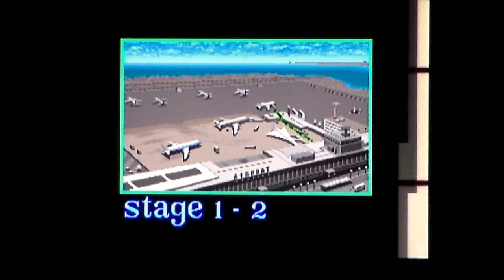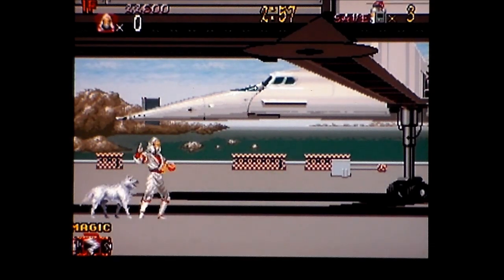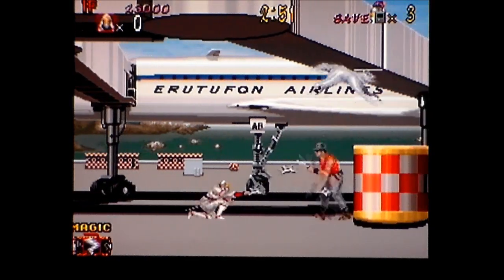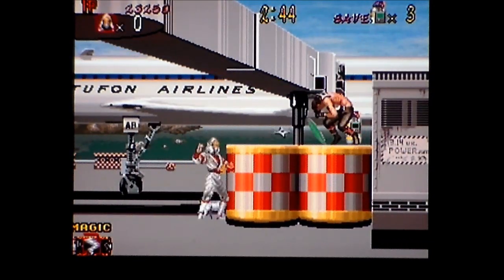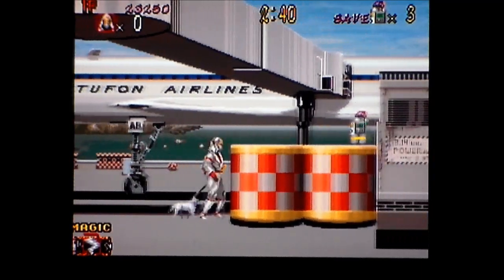It's got the same sort of map stages showing you where they are. They don't look like they're lifted out of a ring folder. Look, it's Concorde — true story, my dad worked on Concorde, he was a draftsman on the electrical system. The airline is called Erutufon Airlines — I don't know, it sounds like some sort of awkward infection.